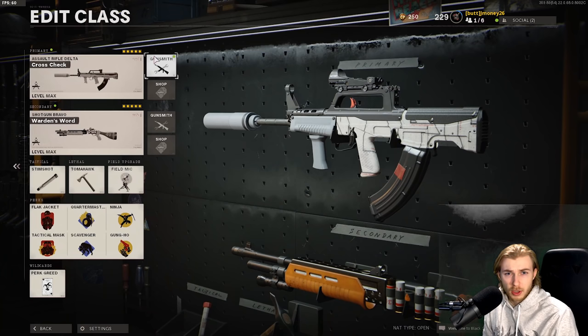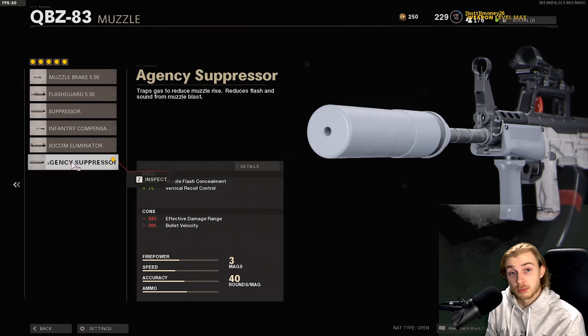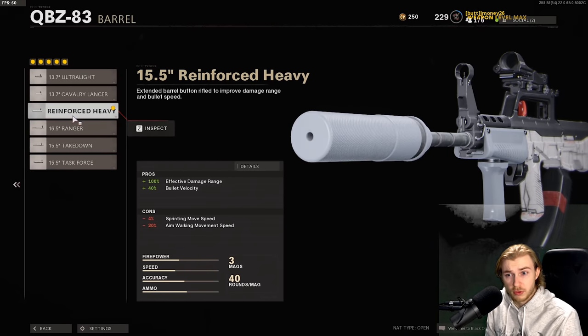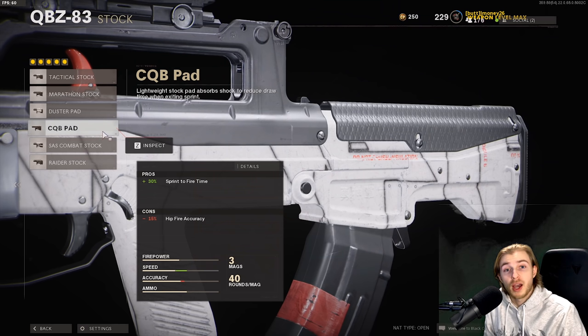Really quick, here's a loadout I'm using for it. I just used the cross-check blueprint for this, but if you don't have it, here are the attachments: I have the mil-stop reflex - I put this on because I was behind on headshots and needed a little more zoom. We got the agency suppressor, 15.5 reinforced heavy, the infiltrator grip, and the 40-round speed mag. Before I put the optic on, I had the CQB pad on.